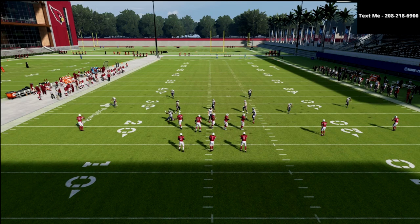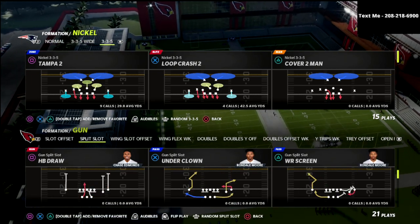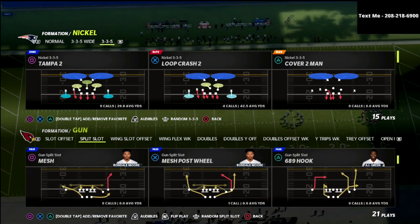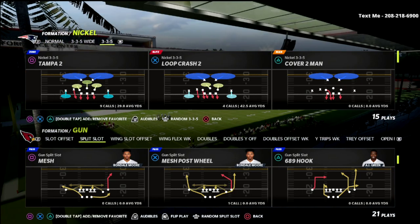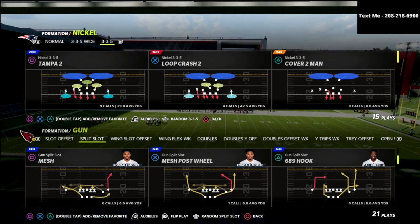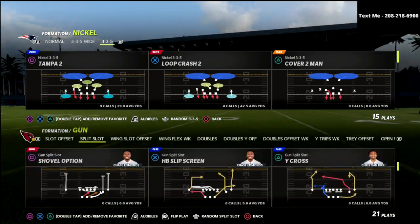Without further ado, let's jump into the concept. What is mesh? Mesh is actually originally called 92. When most people say mesh, they say they want to read the mesh routes — which are the two drags. But that's not actually the primary read on the play. The primary read was always the post. That's why if you look at the highlight, it's highlighted red, and the mesh play is highlighted red again. So I'm going to talk about mesh and mesh post, and why they're so good.